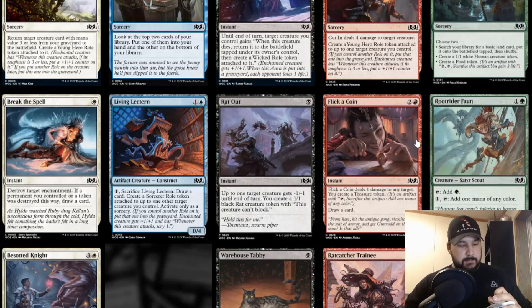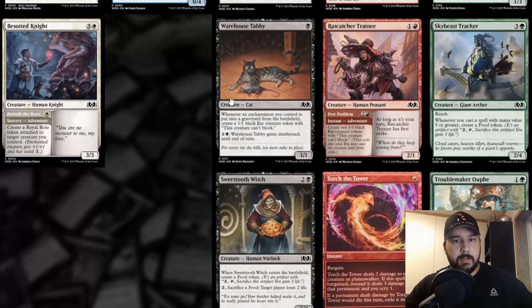Root Rider Fawn — colorless and a green for a creature, Saproling Scout. Tap to add green, or pay one and tap to add one mana of any color. We already have a bunch of mana-filtering creatures that are better and cheaper. Mana fixing is always good in limited, but for constructed Pauper I just don't see this being that great.